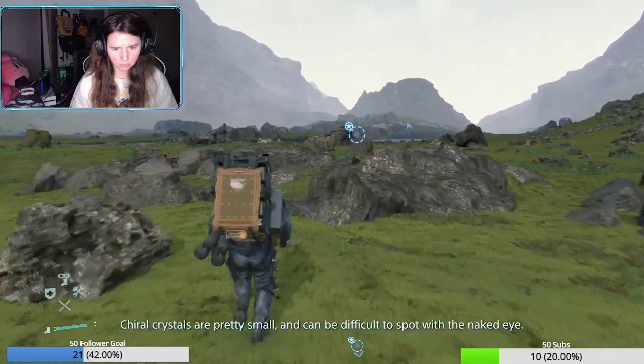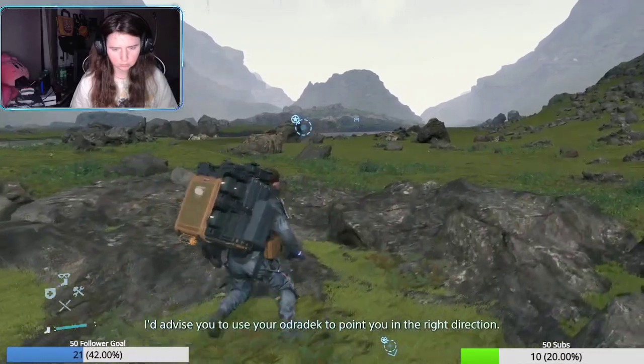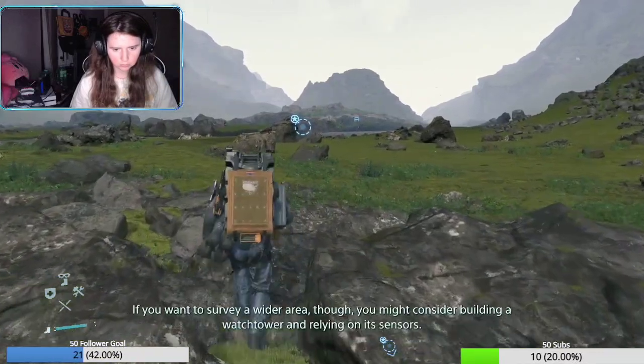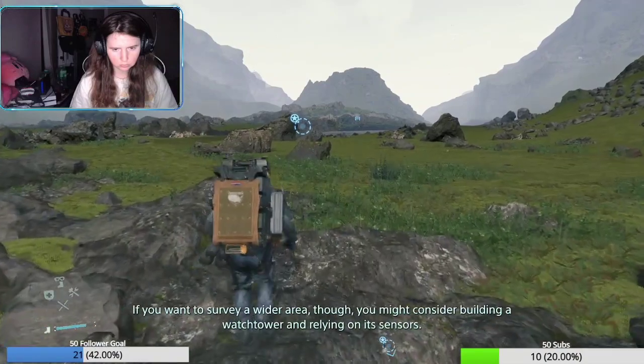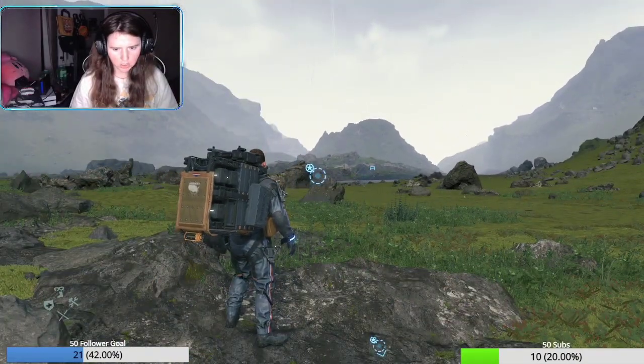Chiral crystals are pretty small and can be difficult to spot with the naked eye. I'd advise you to use your ultra deck to point you in the right direction. If you want to survey a wider area though, you might consider building a watchtower and relying on its sensors. Is this the right way?